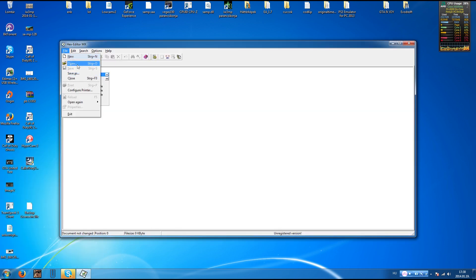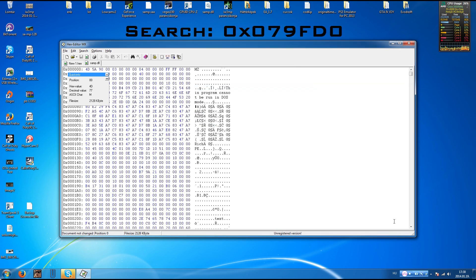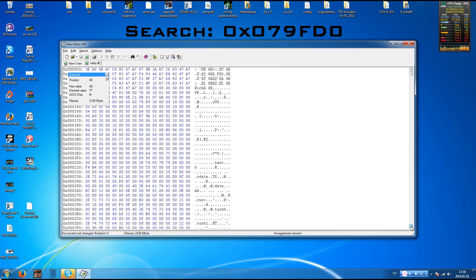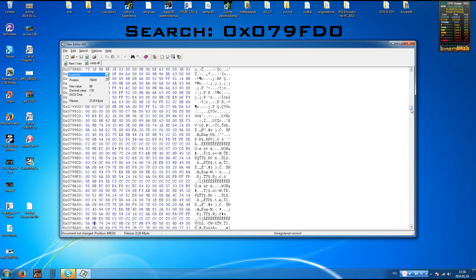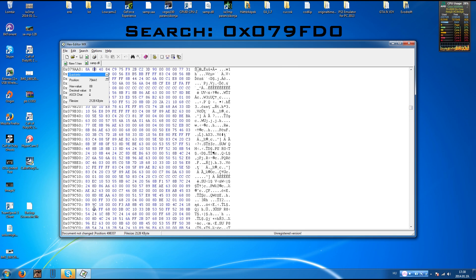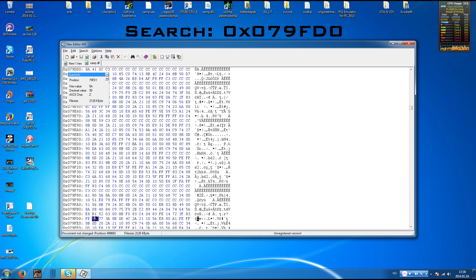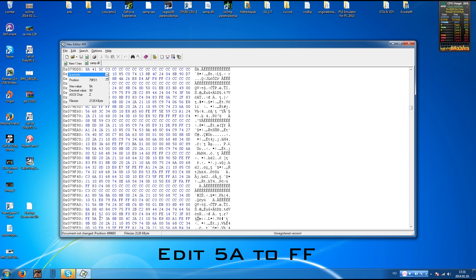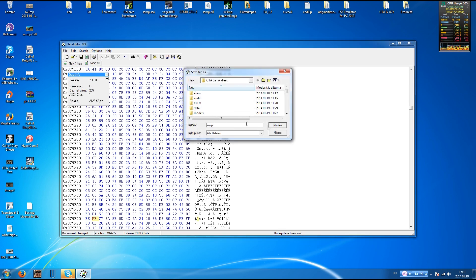Go to File > Open, navigate to your San Andreas folder, and find the samp.dll file. Search for the target value. You'll find it shows 5A — you need to edit it to FF.